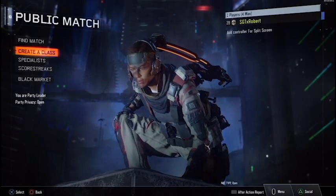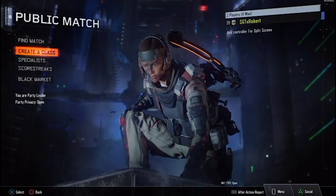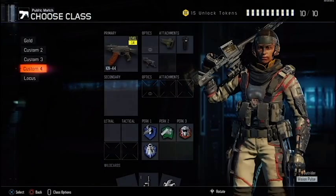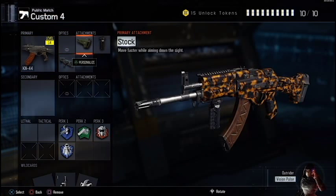Welcome to Black Ops 3. This will be my KN44 class setup, so let's get started. For the KN44, I like to use the stock attachment — this attachment really helps me for strafing left and right on the ground. I'm not much of a wall runner, so I like to stay on the ground more often, which helps me against others who are on the ground or head glitching.